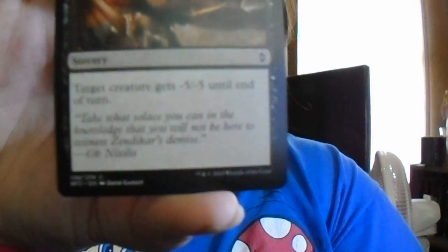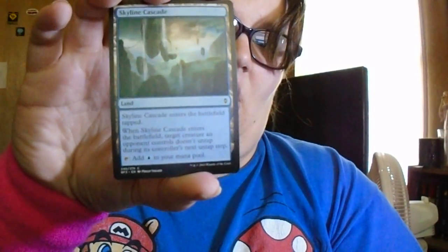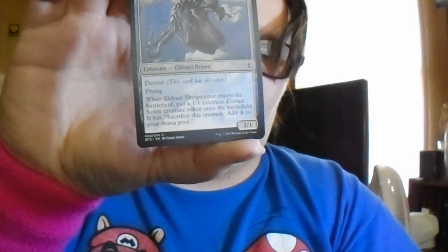Demon's Grasp: target creature gets -5/-5 until end of turn. Skyline Cascade enters the battlefield tapped; when it enters, target creature an opponent controls does not untap during its controller's next untap phase, and you can tap it to add an Island to your mana pool. Eldrazi Sky Spawner has Devoid and Flying; when it enters the battlefield, put a 1/1 colorless Eldrazi Scion token onto the battlefield. Sacrifice that token to add one colorless to your mana pool — they had to add that colorless mana symbol.